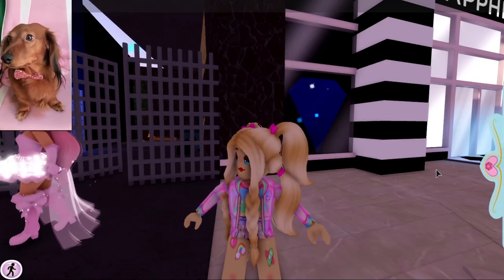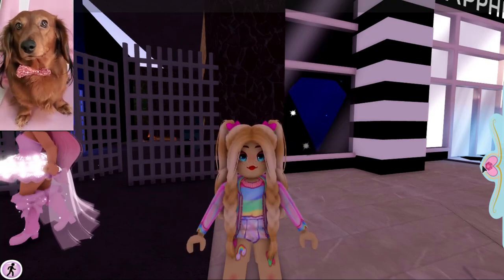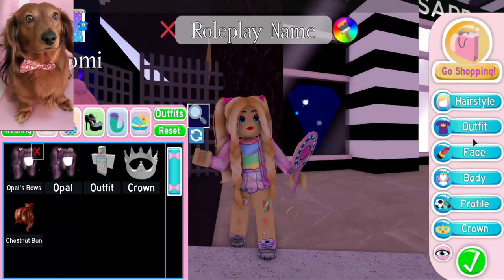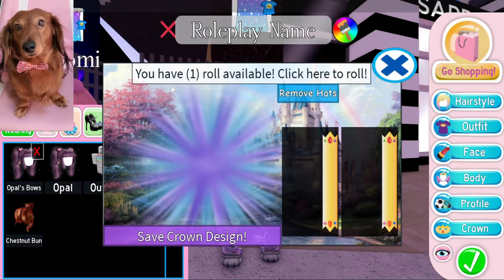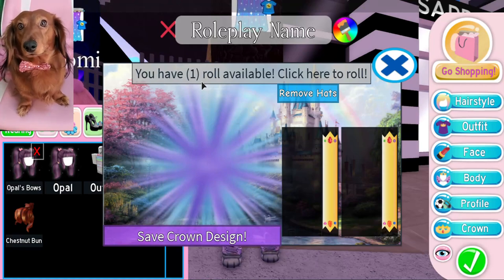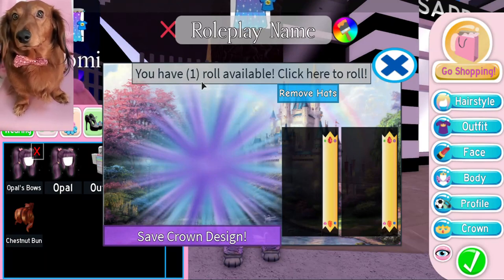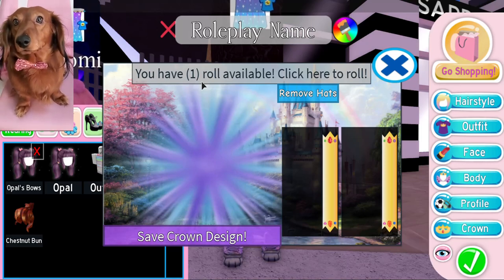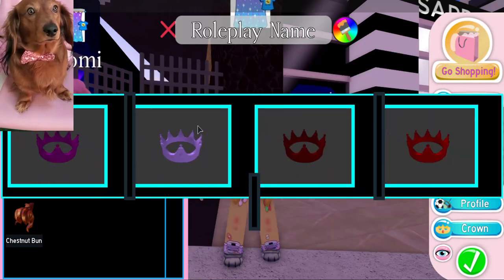The first thing I'm going to tell you has to do with something people forget about. When you come into the game you get a free crown, and as you level up you can make more free crowns. That is the first free accessory. You go into dress-up, go down to crown, and every new player gets one available roll. When you level up you can also make more crowns, so always keep an eye on this.